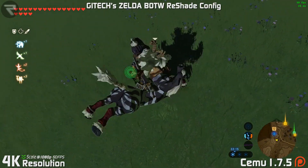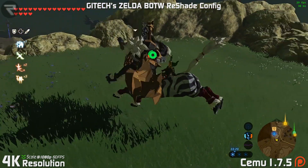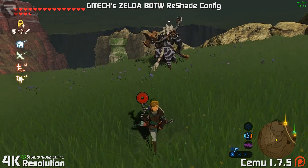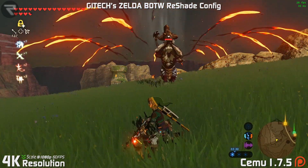As many of you know, SEMU 1.7.5 has been ripe with issues in unexpected ways. In many games like Zelda: Breath of the Wild, stability and performance has increased while also introducing a slew of new graphical glitches. We also saw some games like Star Fox Zero not even boot up, as they were doing in previous builds.